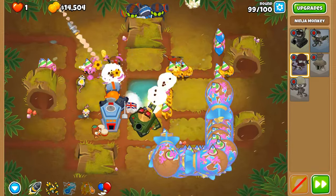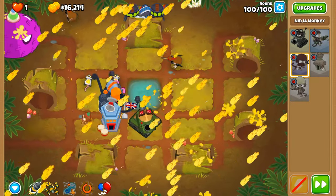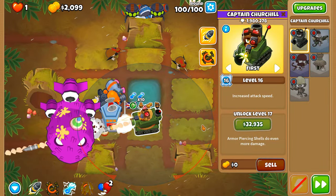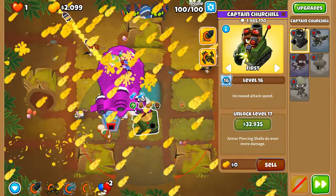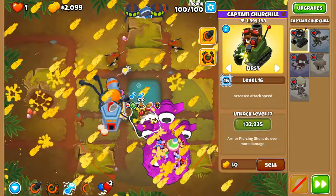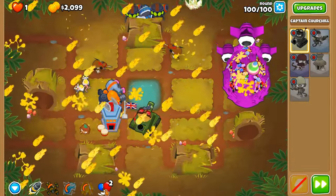Round 99 — we need it ready for the BAD at round 100. Let's use ultra boost preemptively and let these towers do their thing. There's a BAD incoming — increase attack speed, yes please! We can't get call to arms so leveling up Churchill to level 16 is the next best thing. Using balloon sabo at this point is useless — it does not slow down the BAD. Try using it, it just doesn't work.